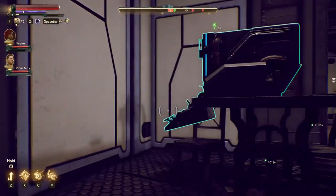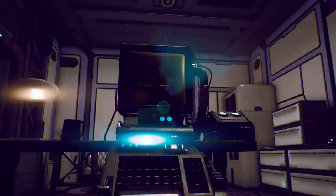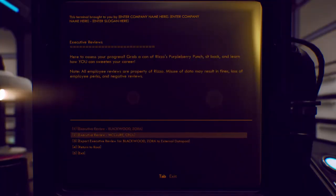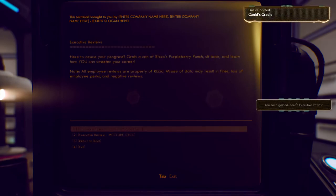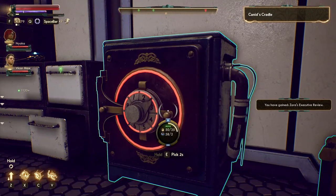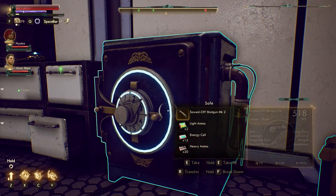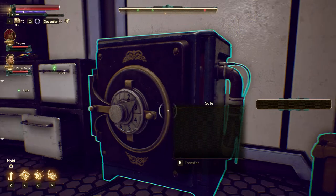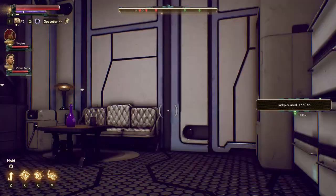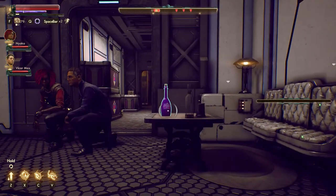Zora was formerly an employee of Rizzo's, and her review can be found in Cascadia on an old terminal. Cascadia was formerly a Rizzo's facility, but has since been abandoned by the corporation. It is now overrun by Marauders, Raptadons, and Mantisaurs, so tread carefully. Once you've retrieved the review, you can bring it back to Sanjar and convince him to go to the bargaining table.